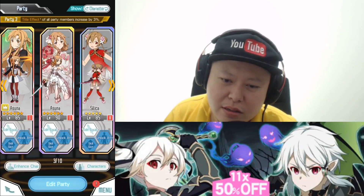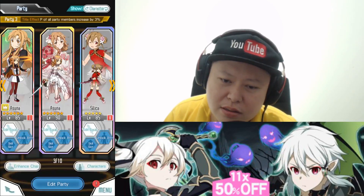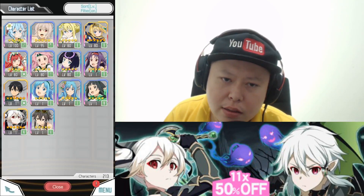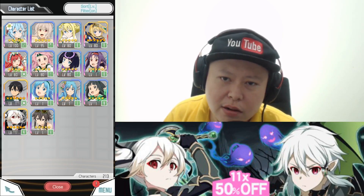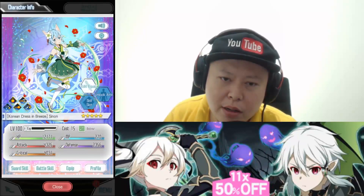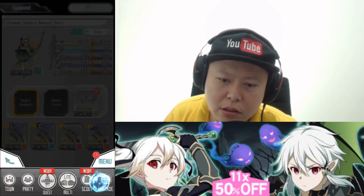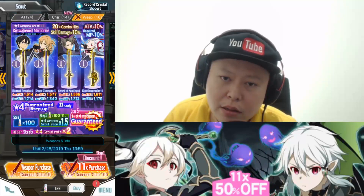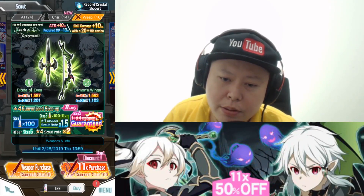Should I really try to get the dagger? I can use this Sinon, I can use this Alice, so it's all good already for this account. Maybe I should try to get the weapon — if I get the bow I can use it for this Sinon. So any 4 stars from the new weapon banner are good, either the bow or the dagger.